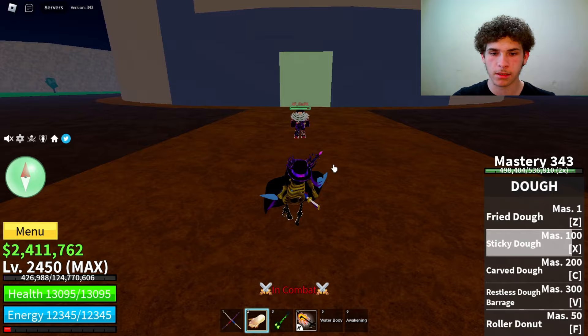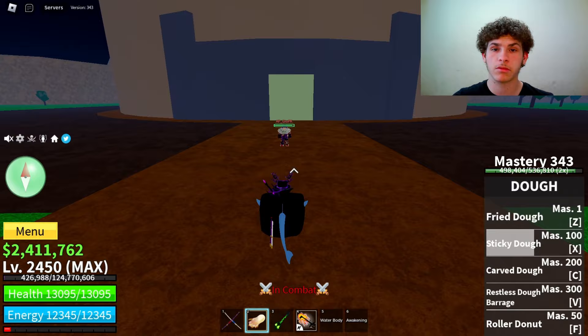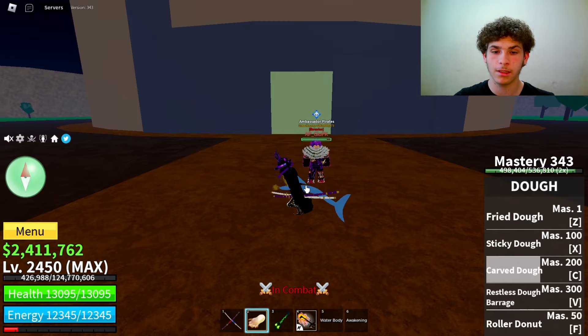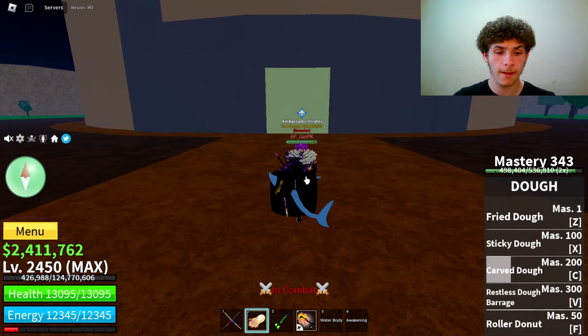The next ability on unawakened Doe is called Carved Doe. Master required on that is 200. Here's how it looks — I did 2037 damage. Keep in mind that this guy has around 25 million bounties, so the damage numbers won't be perfectly accurate.